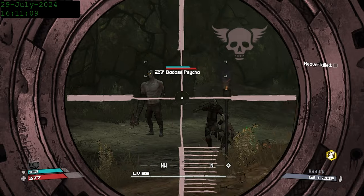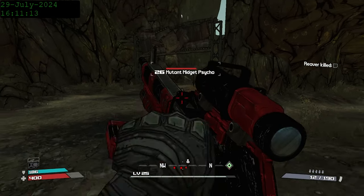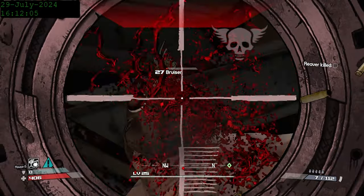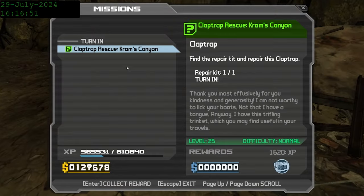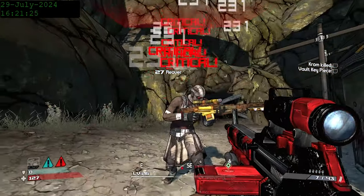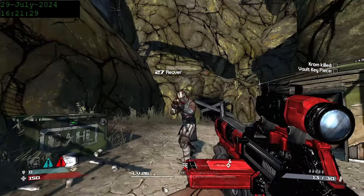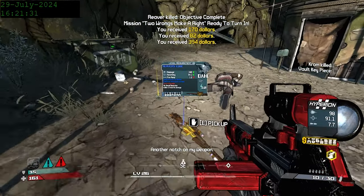Reaver drops the Reaver's Edge, a sniper rifle that actually has a scope, which will replace our elephant gun. On the way, we hit level 26 and fix up this claptrap to get some more inventory space. Reaver's a really easy fight — you can get up in his face, deal a bunch of crits, and get Reaver's Edge, the special effect of which is having an insane amount of zoom.